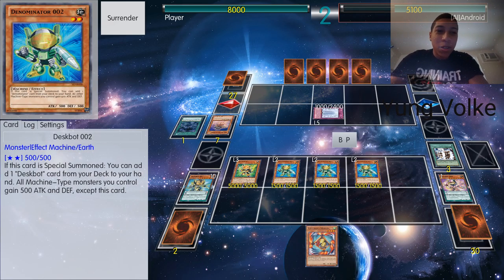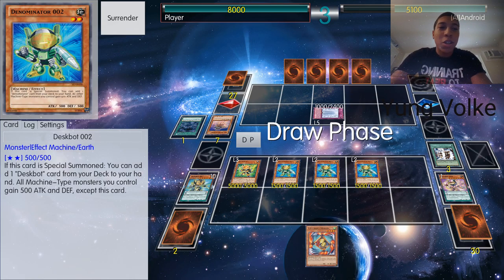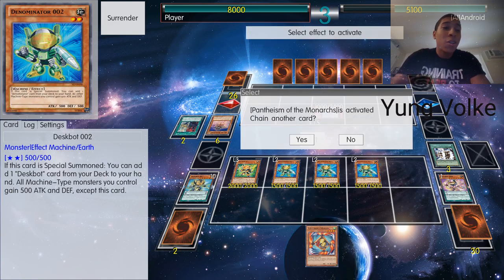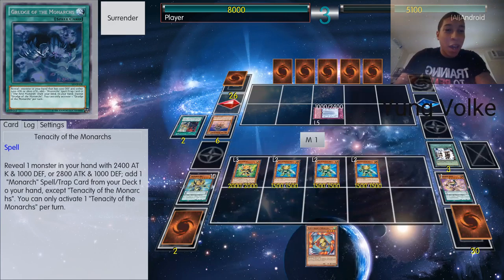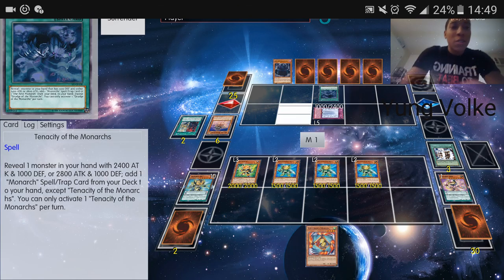So the three basic rules: stick to your deck — stick to what makes your deck itself. Add the staple cards that you can obviously use. And then add your tech cards for your own originality. This has been YoungVolk here, thanks for watching.